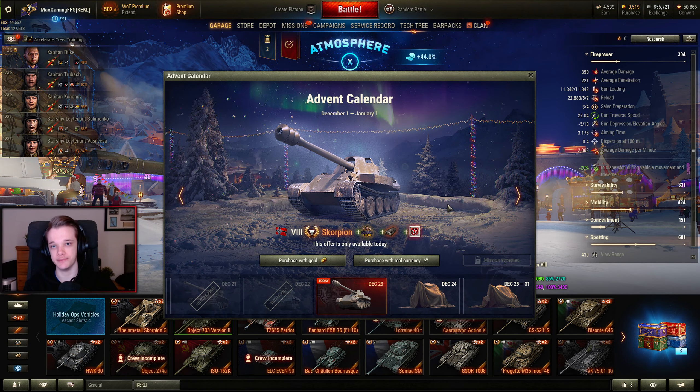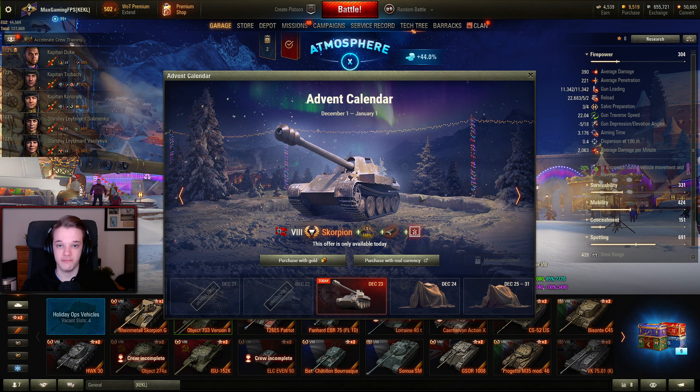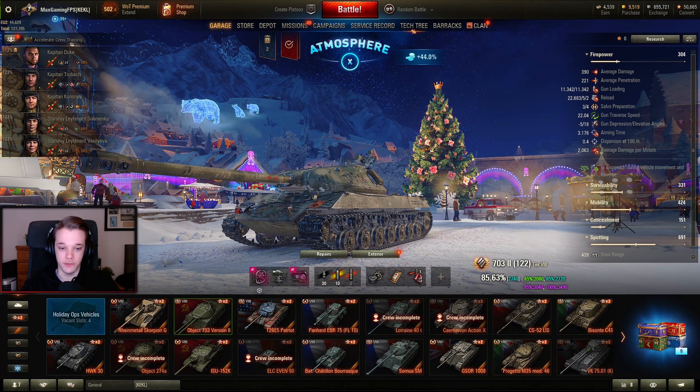The Scorpion G is on offer — it's 10,100 gold, which is actually 200 gold less than somewhere I mentioned before, so around about 31 pounds. I'm just going to tell you straight up: this is the tank to get if you want a completely safe bet. It's one of the best premium tanks you can get to earn money, and one of the best credit makers in the game. It could be 12,000 gold and it would still be worth it.